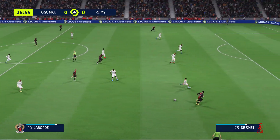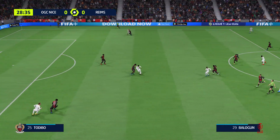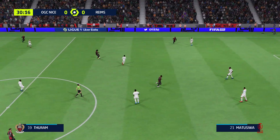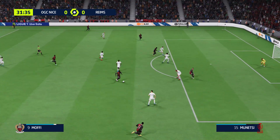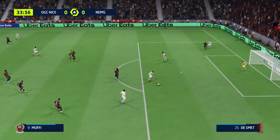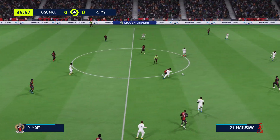Ramsey on it now, superb defensive judgment to end the attack. Balogun moving into the advanced position — oh, a good looking run. He's using his strength to good effect, giving it a try — well, tremendous block! Not giving him a moment's peace.